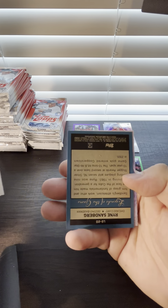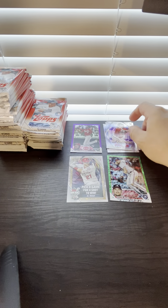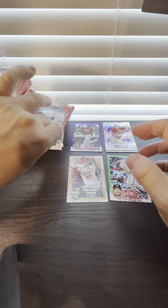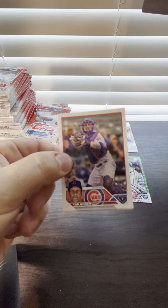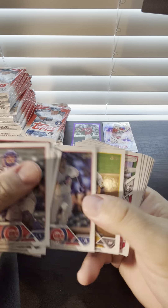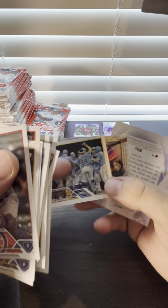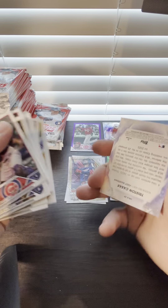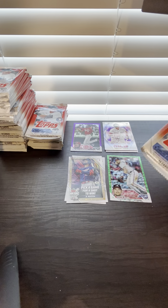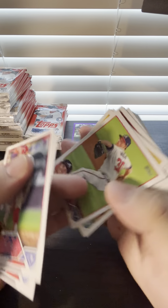Something coming up - some type of insert. It's a Ryne Sandberg Legends of the Game, and we got a Corbin Carroll rookie which is a nice one - we like Corbin Carroll, probably one of the best rookies you can get out of here. Tristan Casas rookie card for the Red Sox - he's a lefty, big power, strikes out a lot.